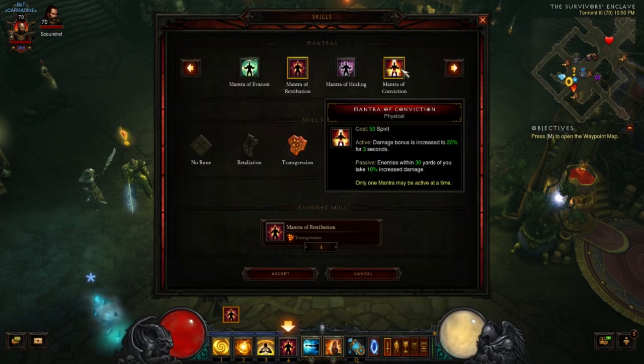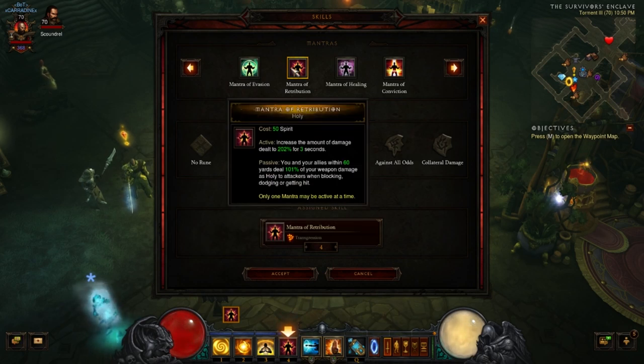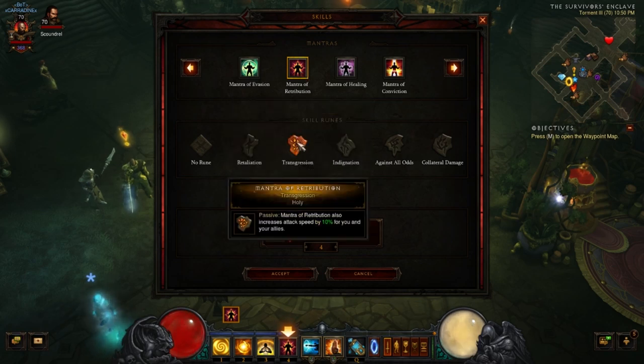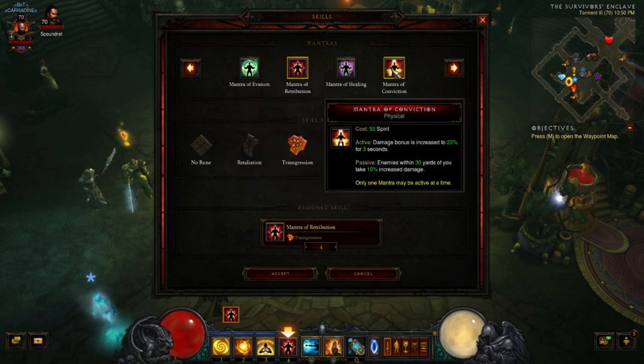Mantra of Retribution — you can go with a couple different mantras here. We're running this with Transgression, which gives 10% increased attack speed to your allies. If you pop it to make it active, you and your allies within 60 yards deal 100% of your weapon damage when blocking, dodging, or getting hit. The main reason though is the attack speed from the regular passive. You could certainly run with Mantra of Conviction instead, where everything around you takes 10% increased damage, with a 20% burst for 3 seconds when activated.